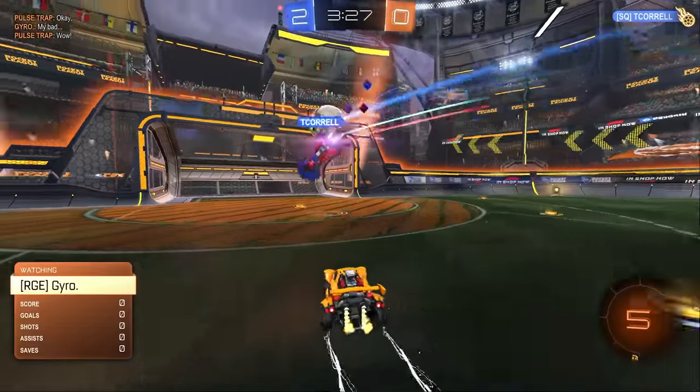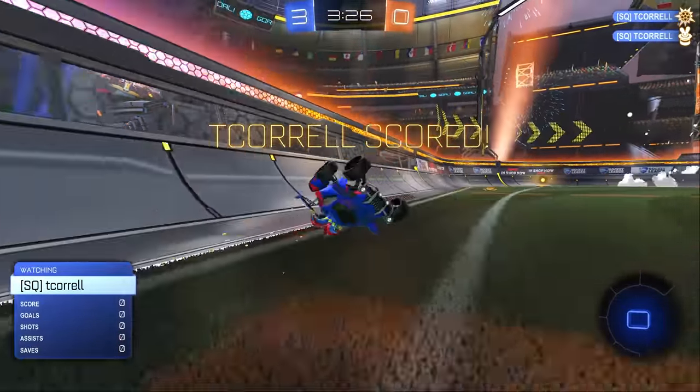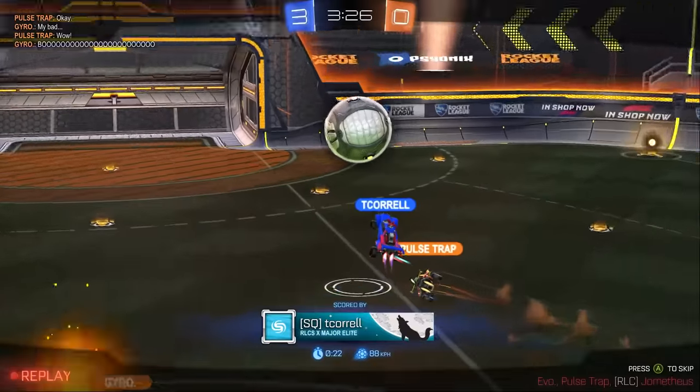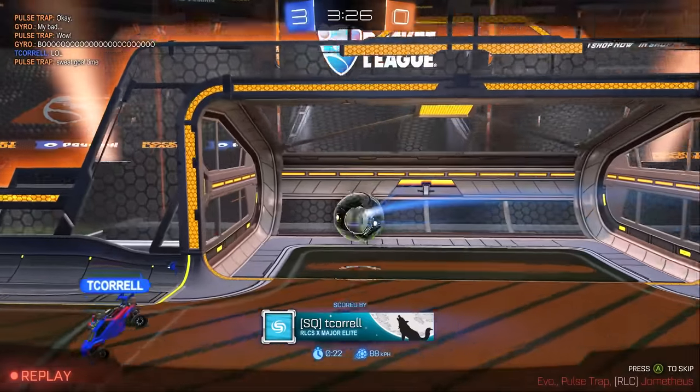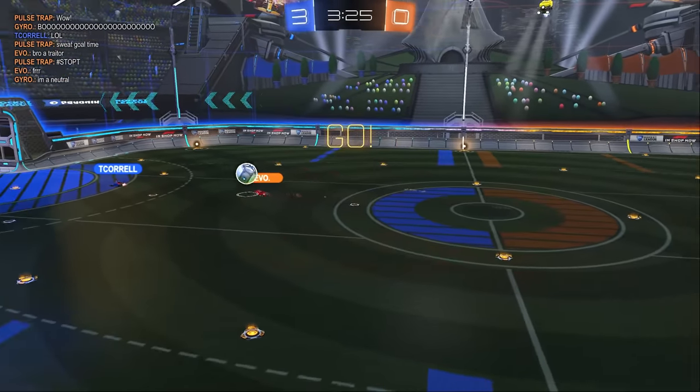It's obviously a super imbalanced game but that's part of it. T-Corell takes it to the edge again. I guess this is just proving that pros are just better than freestylers in every way. You can't just give him the ball — he's got 449 points. Nobody else in the lobby has 100. Oh my God, he's dominating.